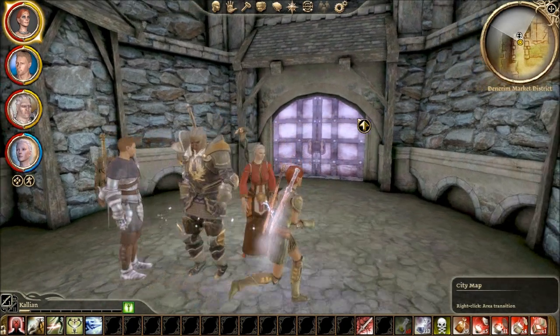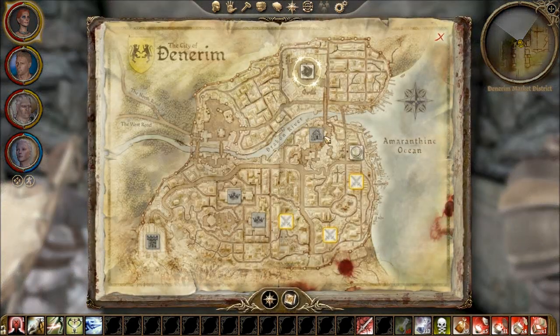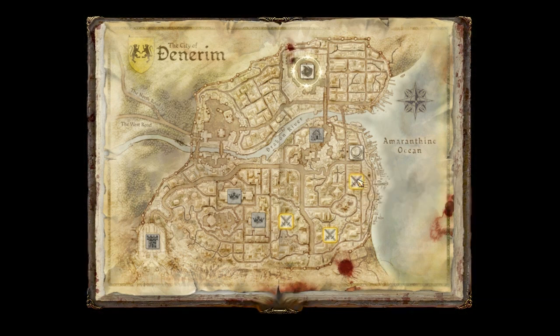Let's head out to the city map. First things first, we have these back alley battles and we also have the Pearl — a couple of quests waiting for us there. I'm up for a little bit of fighting, so let's clear out these back alleys.